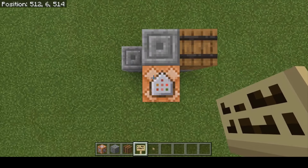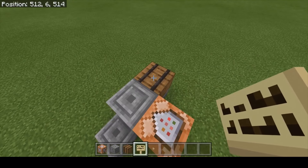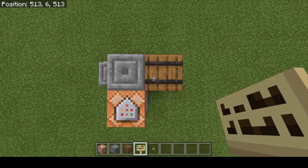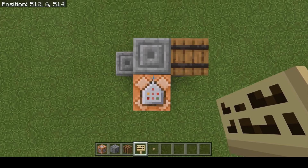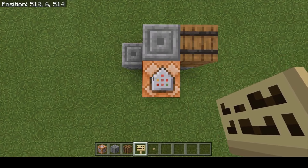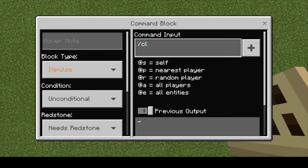Now to program the command block, what we want to do is clone that barrel over — one forward, one to the right, and then one forward and one to the left. We're using relative coordinates to make this a little bit easier. So we're going to clone relative 1, relative 0 because it's underneath us, and relative negative 1. The second set of coordinates is exactly the same since we're only cloning one block.